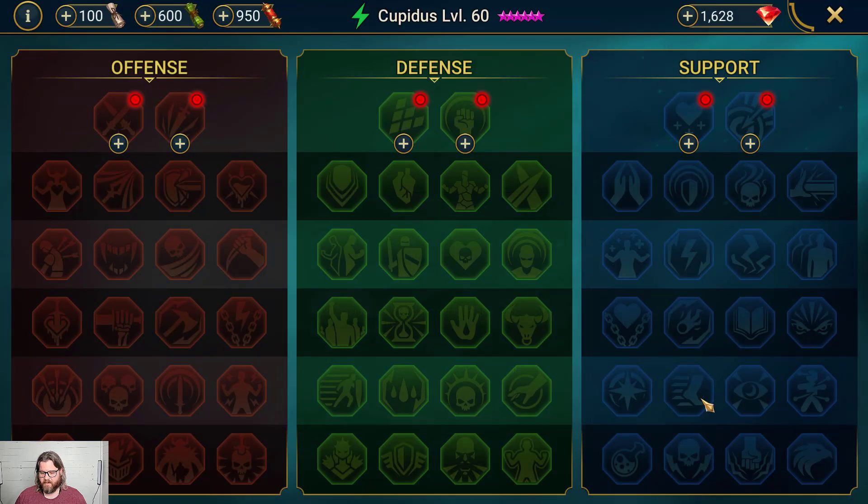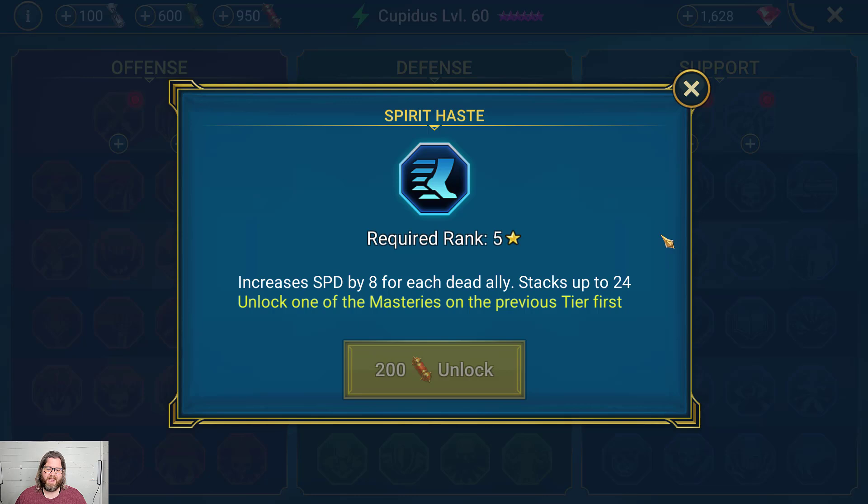Spirit Haste increases speed by 8 for each dead ally, stacking up to 24. It's a pretty cool arena move because it gets you going faster — great on a reviver, basically cycling skills faster when you have fewer teammates. You get an extra 24 speed if your whole team gets wiped, which could help on a champion like Cardinal where you want your team to wipe. That said, do not put it on speed-tuned teams, as it can badly misalign everything.